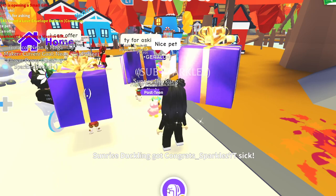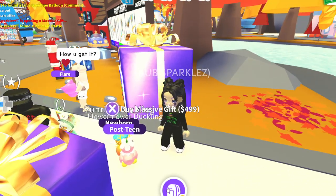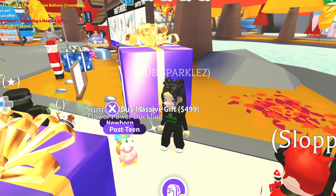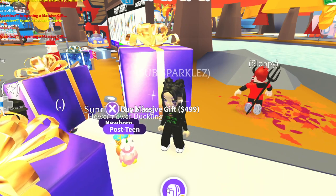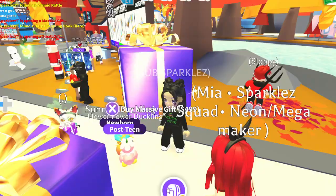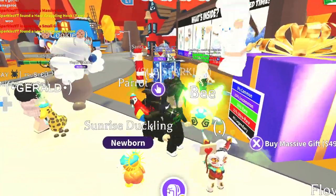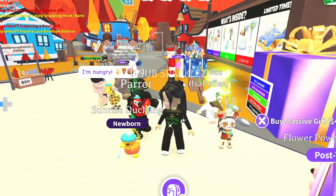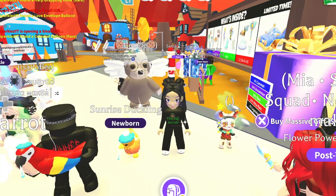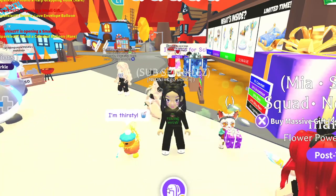I don't even know what she got, that was weird. All right, mermaid rattle — here we go guys, we are off and running. The alt also has a bunch of gifts. Oh, she just got the little wand thing. Oh yay, heart envelope — I hadn't gotten that yet. That's so cute, heart envelope balloon. Oh, celestial balloon — very cute.